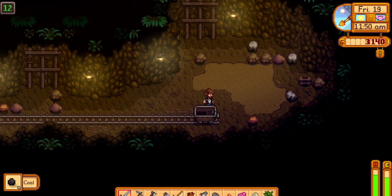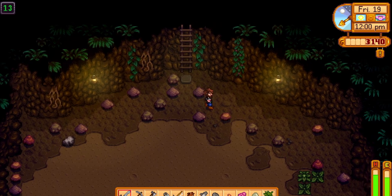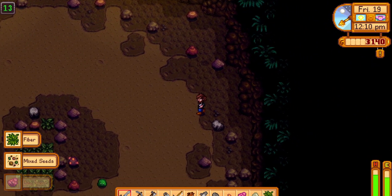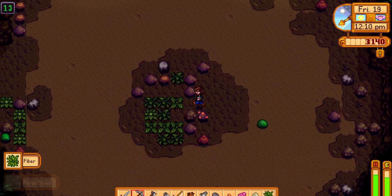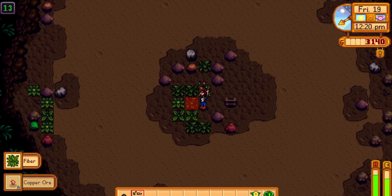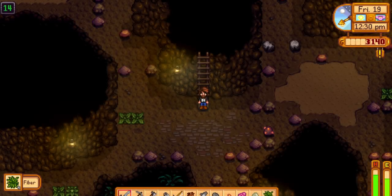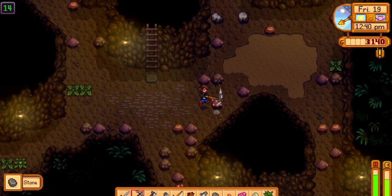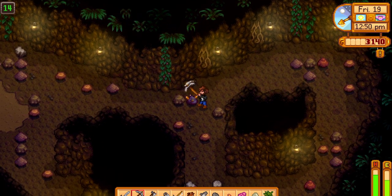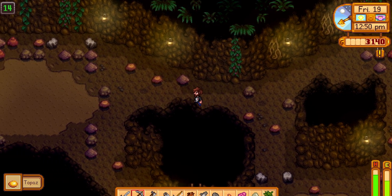Let me see what else is down here. Lots of coal — six coal. Nothing too exciting. I need them geodes, that's good. Some more copper. No more ores down here, next level. There's some ores there — take these out, there's the next way down. I don't have whatever this is — topaz. I don't have any topaz, I do now I guess.